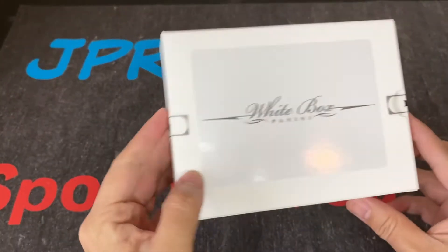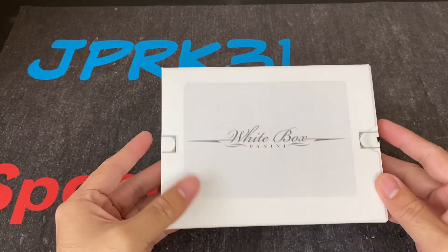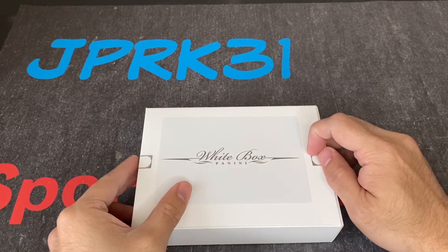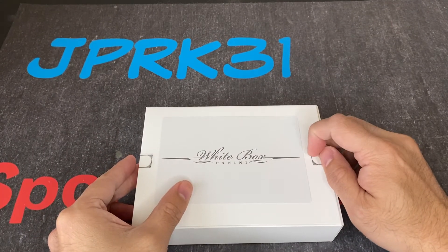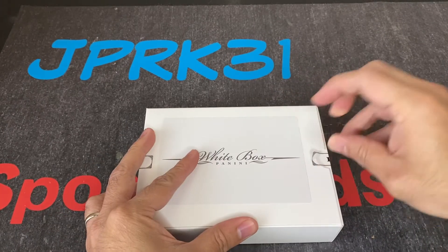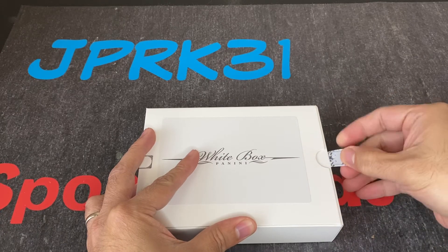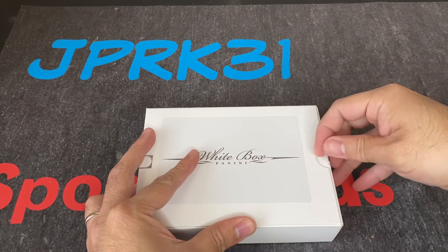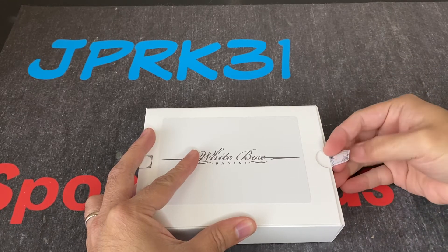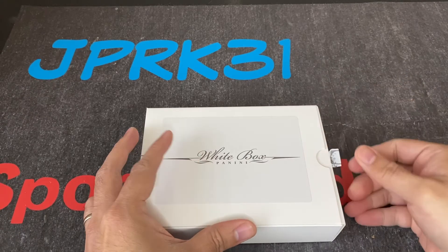This is a Panini white box. I haven't seen much opened on this one. I looked at eBay and I've seen some Dwyane Wade, and I just saw a Jason Tatum — that would be nice if they gave me a Jason Tatum. The most recent ones are like Dwyane Wade USA jersey cards, and I also saw Dirk Nowitzki in there.